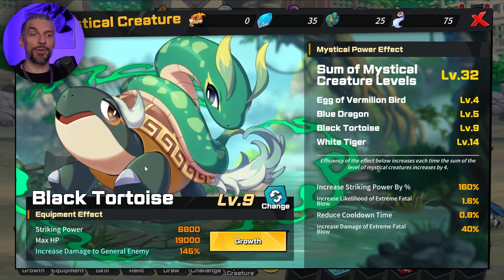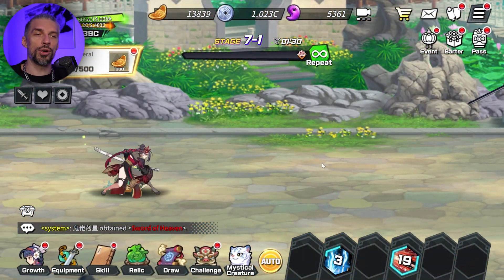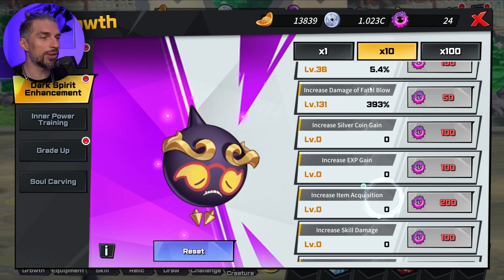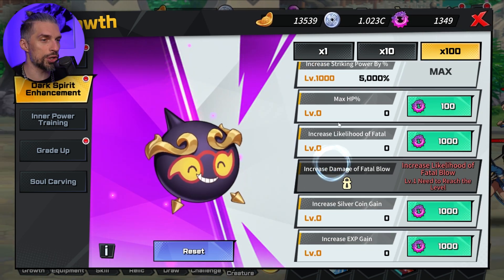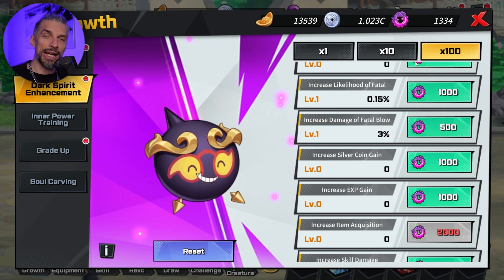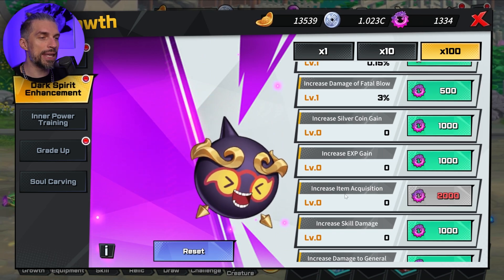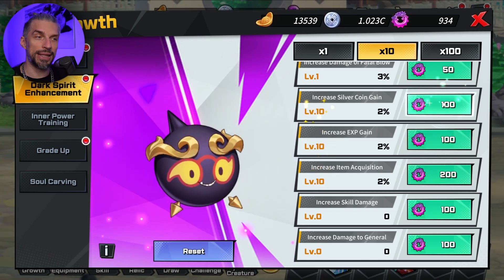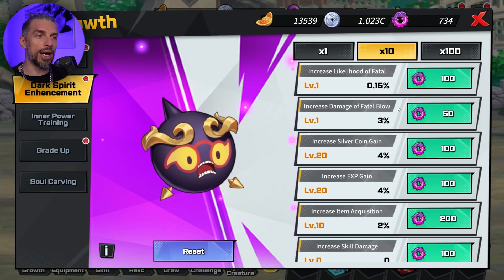As for Mythical Creature, you would like to have Tortoise here for sure because your main enemy will be normal enemies and you want to one-shot them. With the Tortoise you can push way further. Probably you would like to reset for Dark Spirit Enhancement and get the right things there. Max out your striking power by percentage for sure. Get some Light Food of Fatal, maybe some points into Fatal Blow. If you get Silver Coin gain, XP gain, and Item Acquisition, those will help you so much to get more stuff — but they are pretty expensive, so this is more for the end game. Balance your build around those stats.